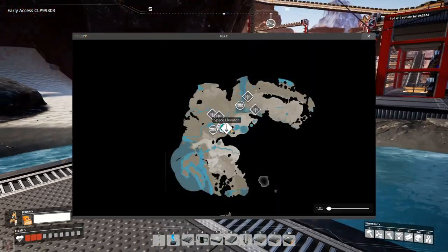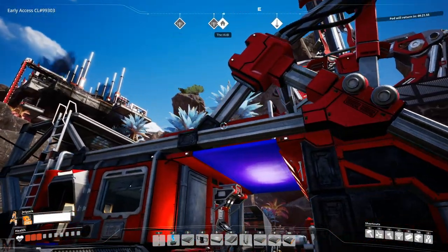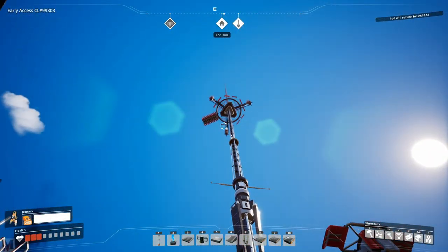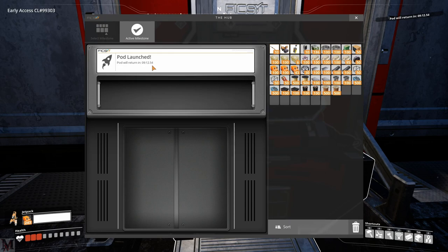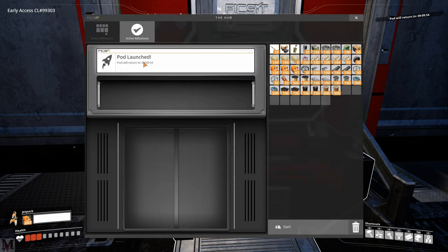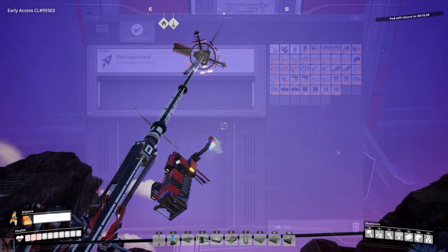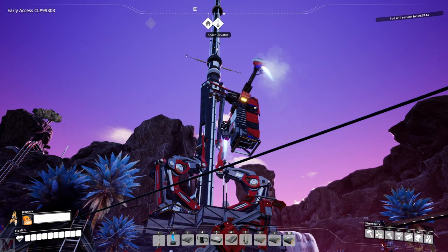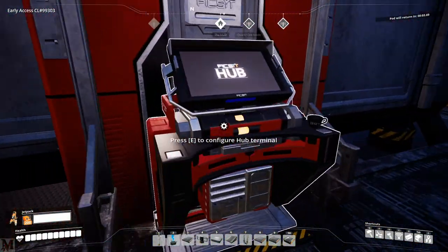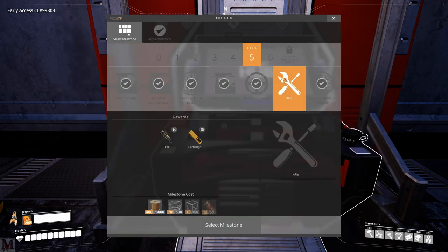Before we do that, I think what I'm going to do is wait this extra 10 minutes, open up the rifle first, and then go ahead and put the radar tower up. Our pod is coming back — we've got 10 seconds. I love watching this guy come back into the atmosphere. You get the whole sonic boom and everything else, it's really cool. Let's go ahead and open up the rifle.